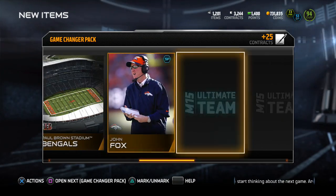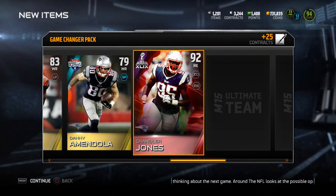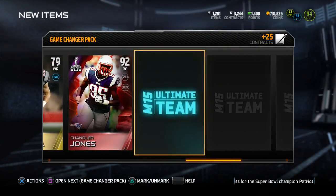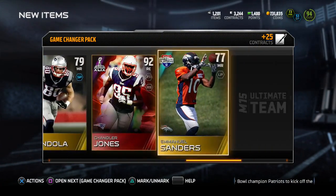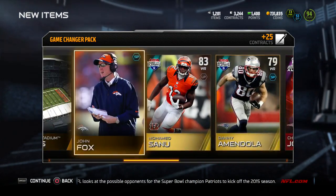But to make this the best pack opening, we need that player. Oh — Chandler Jones! That's a nice pull, that's another nice pull. 92 elite. We are getting many high overall elite players. But you know what? I want the home run, man, I want the home run.